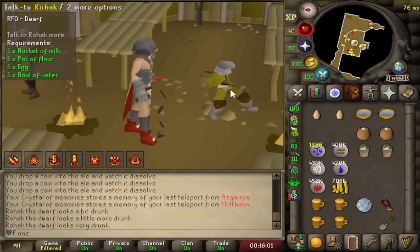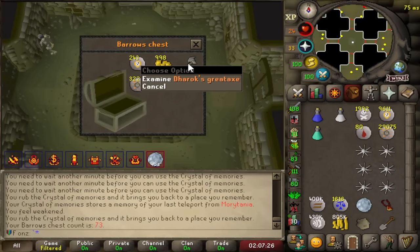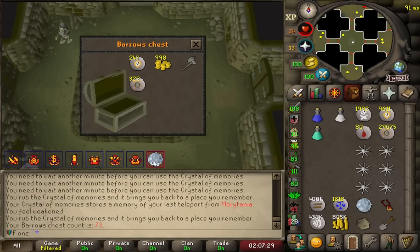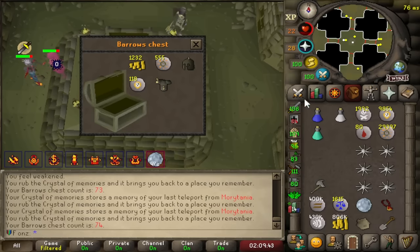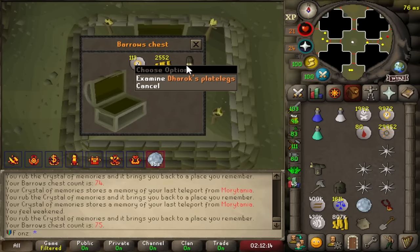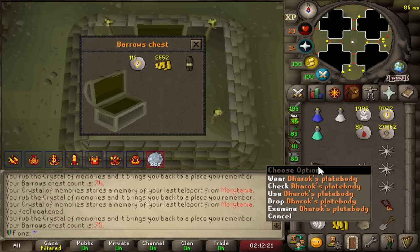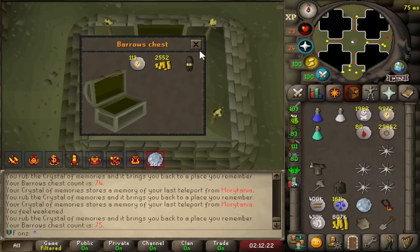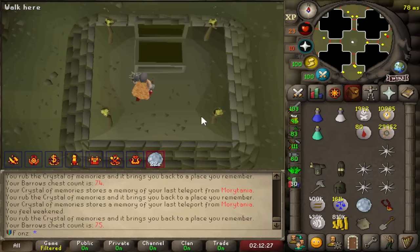Look at this guy making me a rock cake. First DH piece — we got the axe at 73 KC. No way, on the next chest we got the helm and the plate body in one. Three of the pieces in two chests. There's actually no way — we just got the legs. 73 was the axe, 74 was the body and the helm, and 75 the legs. The full set in three chests.